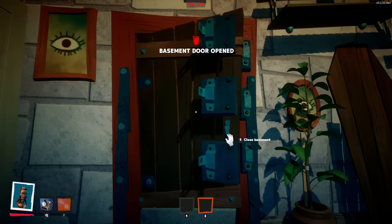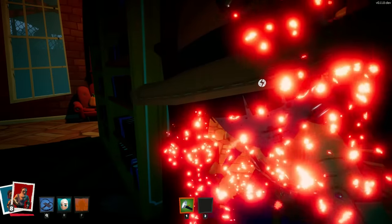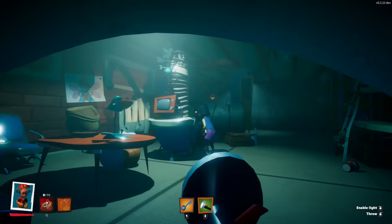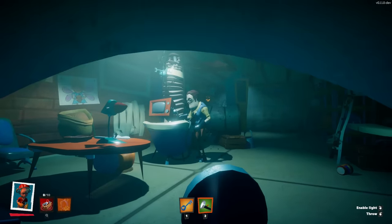The team of kids win the match by opening the basement door. The neighbor wins if he prevents everyone from getting into his basement. Use voice chat to speak with each other, but be careful — one of your teammates might be a neighbor in disguise. Do not trust anyone.